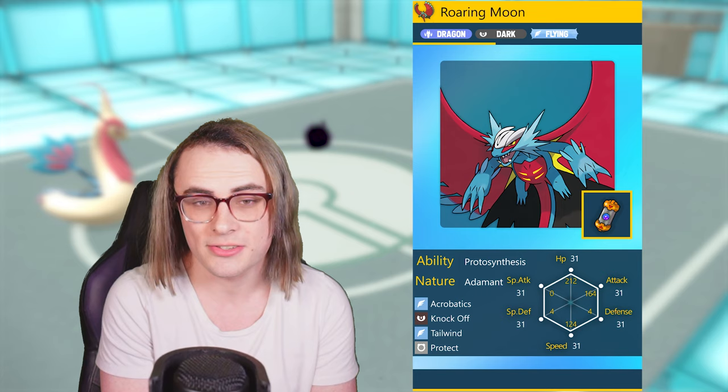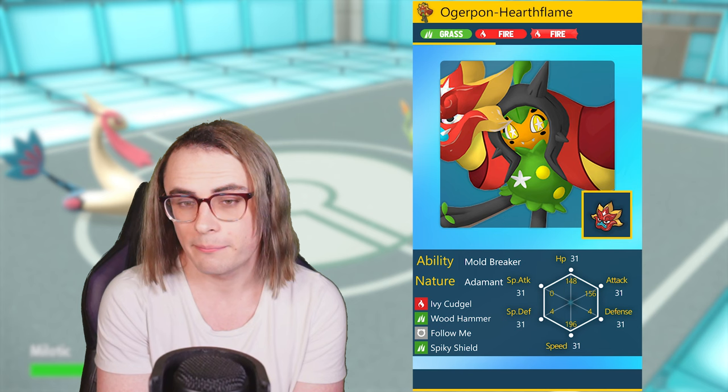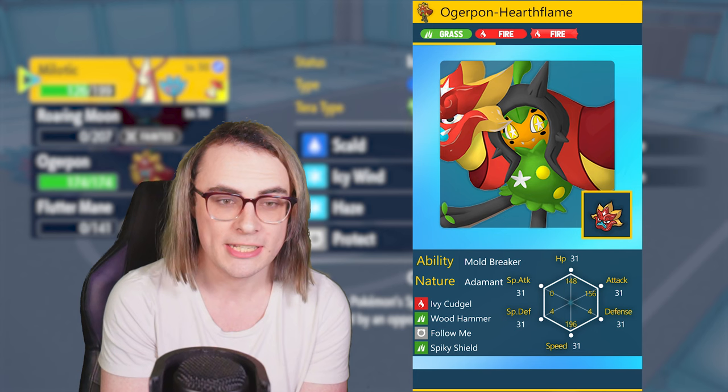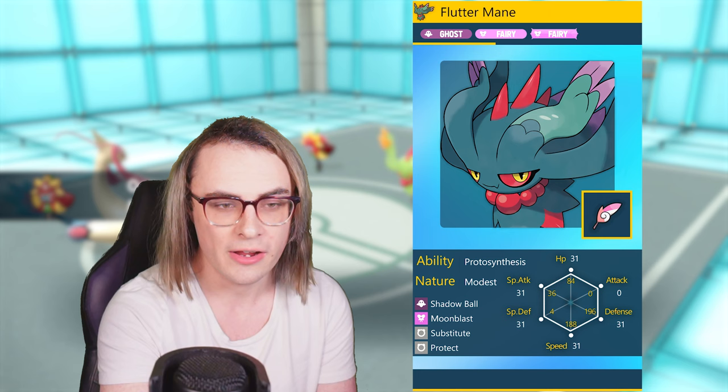Speaking of power creep, we have one of the best Pokemon added to Scarlet and Violet: Ogre Pon Hearthflame with an Adamant nature set also creeping Booster Energy Iron Bundle with the Tailwind boost. With Adamant 156 EVs we hit our physical attack bump with the rest split into bulk. The moveset features Ivy Cudgel, Wood Hammer, Follow Me, and Spiky Shield — overall a really strong breaker. With Terralize or Hearthflame Tera, you can break both Pokemon in the current format.